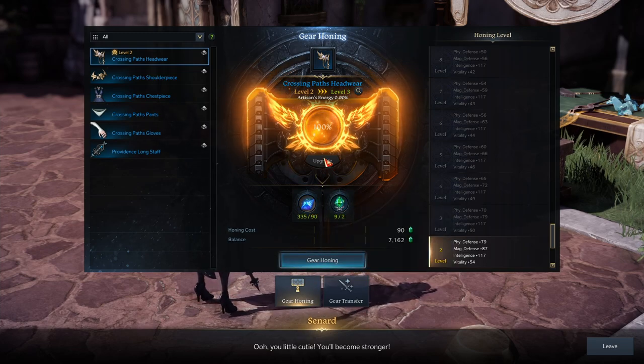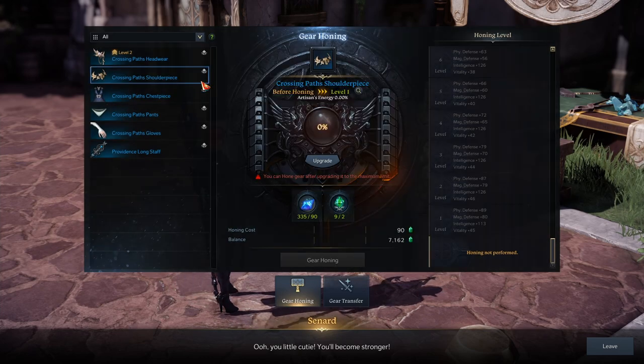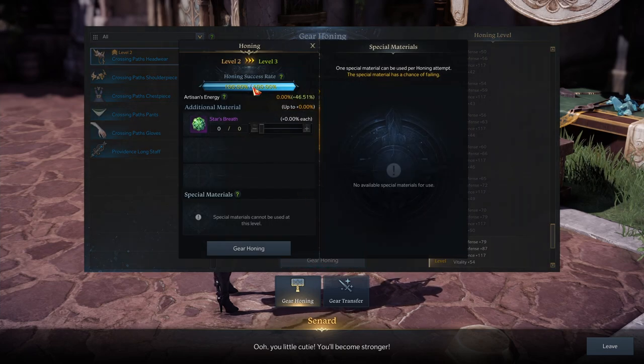You upgrade like this. It uses the harmony shards I showed you — you put them in and that's the first part of the upgrade. Then you hit Gear Honing to actually spend the leap stones and the stone fragments. It then tells you your success rate, which at lower levels is going to be 100% basically.